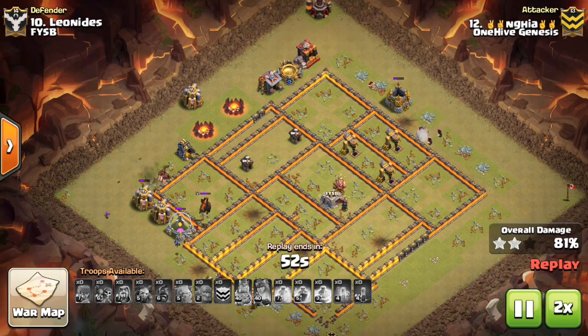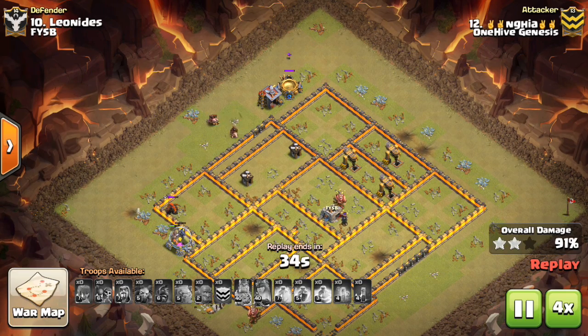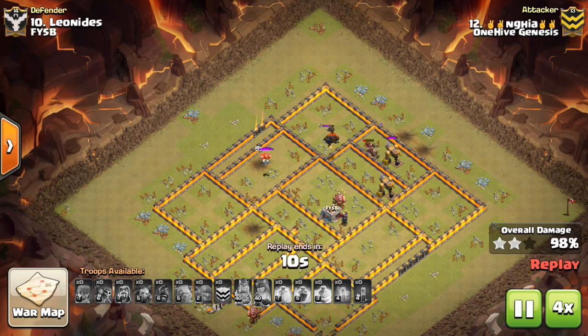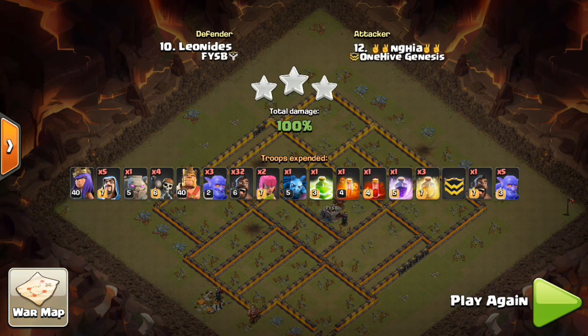That'll do it, guys. It's just about creativity. Look for the hog strip, look for a place to use your queen, and look for a place to send your kill squad through - whether it's Valks or Bowlers. You saw Bowlers, but Valks can also work depending on the base, just use your judgment there. Maybe I'll make a separate video on that if it's that important. But that'll do it for this video. Thank you guys for watching - let me know in the comments what you think, any questions you have, anything else you want me to cover. Until next time, I'll see you guys later. Bisectatron out.